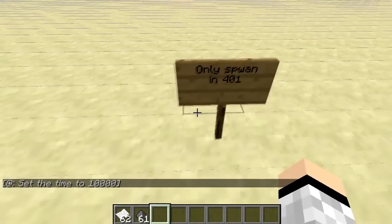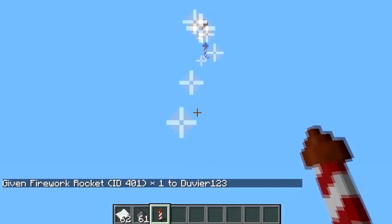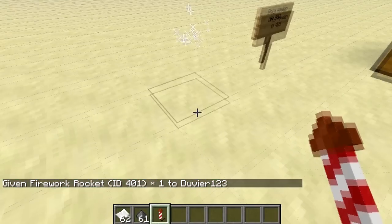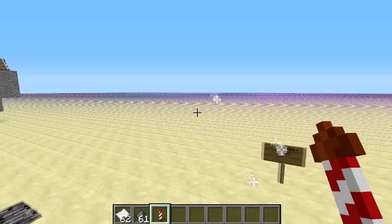Basically you can only spawn one firework and that firework is not that good — it doesn't do anything. So if I give Dewere123 some 401, you'll see I get a firework. And if you see, that's all it does. If you spawn one of these in multiplayer and then fire it, it will crash the server.